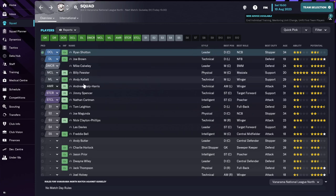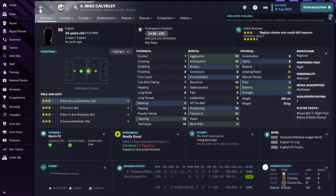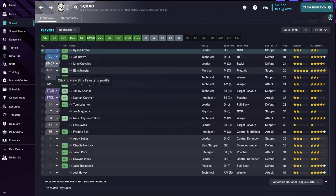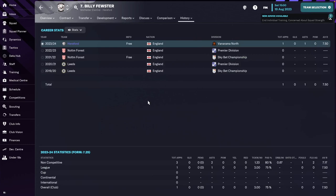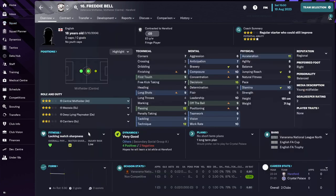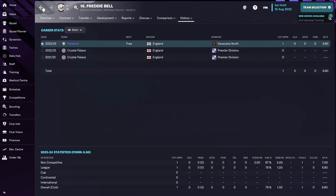For the defensive midfield position, we have one new player, Mike Carverley. For the midfield, we have two brand new players: Billy Fester, who's our new star player, 20 years old from Nottingham Forest, previously at Leeds as well. And also Freddie Bell, who's the backup for that position — he's got the prospect of being a quite good player, coming from Crystal Palace.